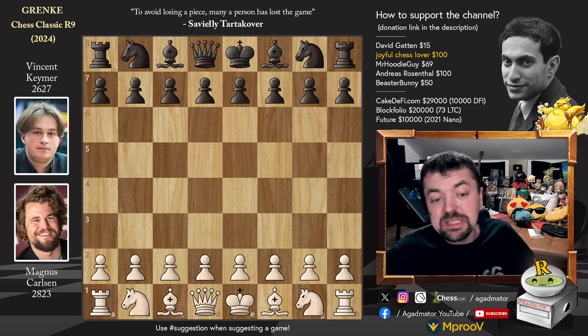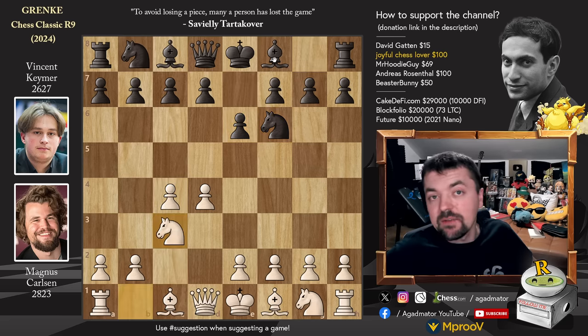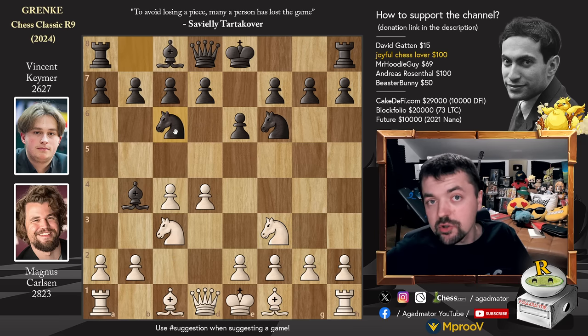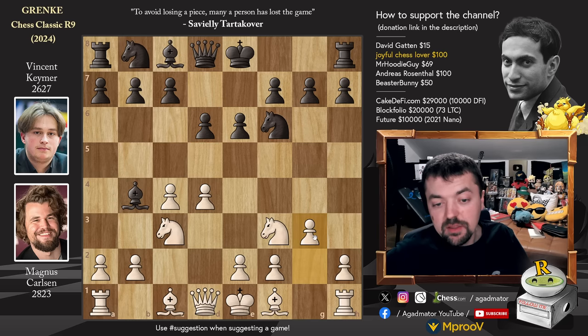Magnus with the white pieces opens with pawn to d4. We have Nf6, c4, e6, Nc3 inviting the Nimzo Indian. And Vincent of course never backs down from a challenge. He goes for bishop to b4 - the Nimzo Indian defense is on the board. Nf3, the 3 knights variation of the Nimzo. And now pawn to d6 - this is called the black knights tango. So pawn to d6, we have pawn to g3, already a very rare setup against the Nimzo Indian defense. Magnus wants to seemingly play bishop to g2 and castle kingside.